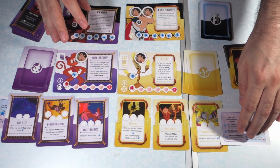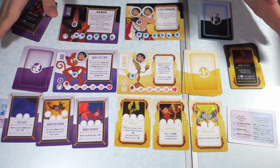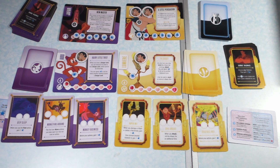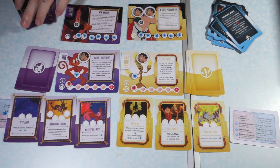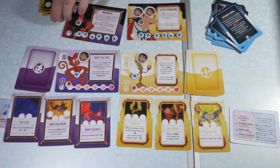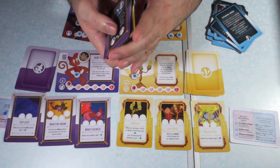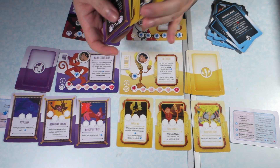The heroes for setup are a hundred percent complete. The last thing you're going to do now is make the villain deck. So what you do is take the Gaston cards and the Jafar cards and shuffle them together.